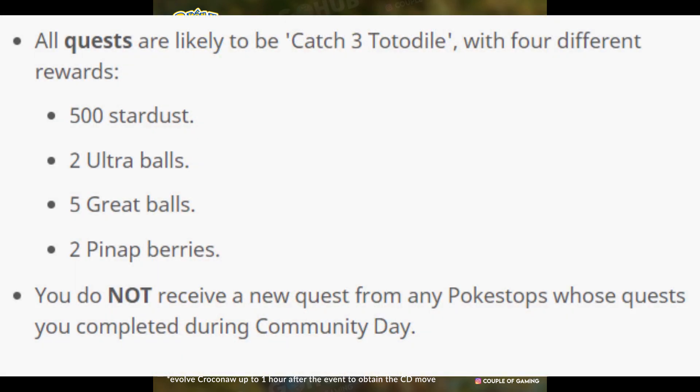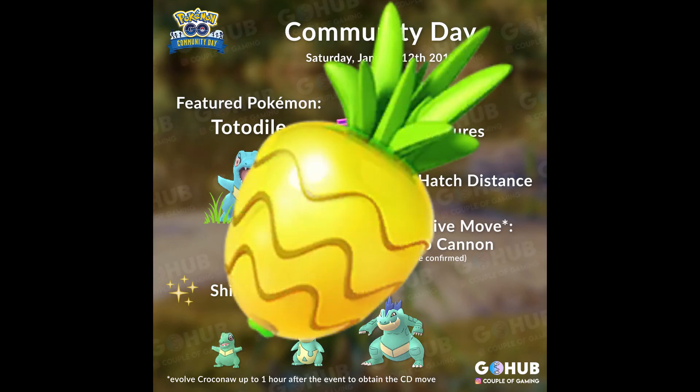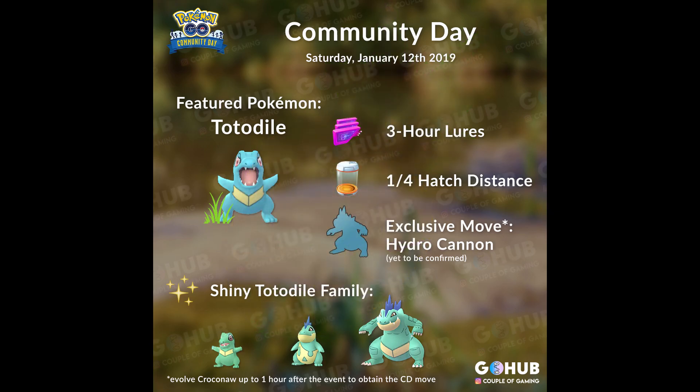On Community Day, make sure you don't complete any research tasks before the event starts, because once it does, all of those tasks are going to involve catching 3 Totodile. The rewards for these will likely include 500 Stardust, 2 Ultra Balls, 5 Great Balls, and 2 Pineapple Berries. Speaking of Pineapple Berries, make sure you start saving up on berries now, as you'll want to have plenty once Community Day arrives.